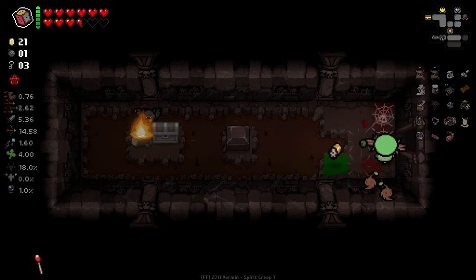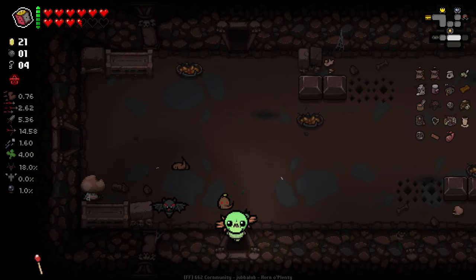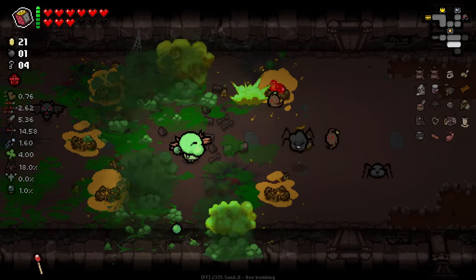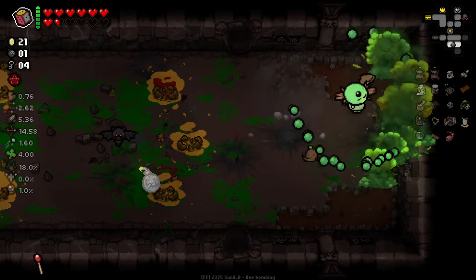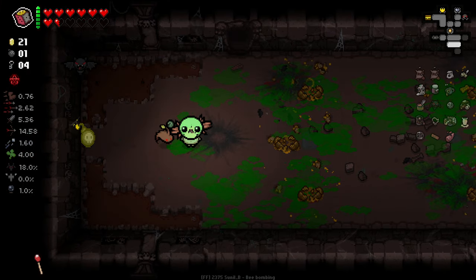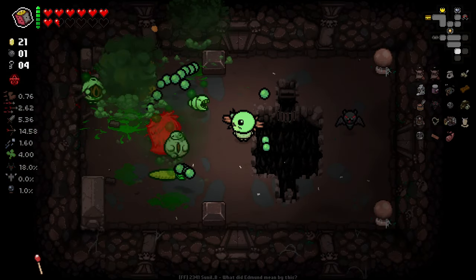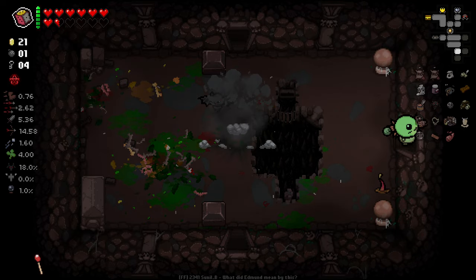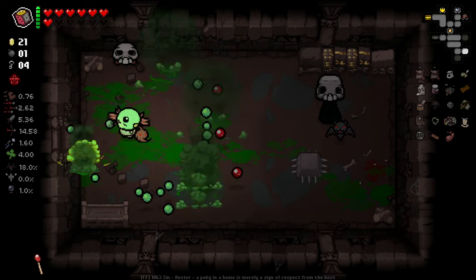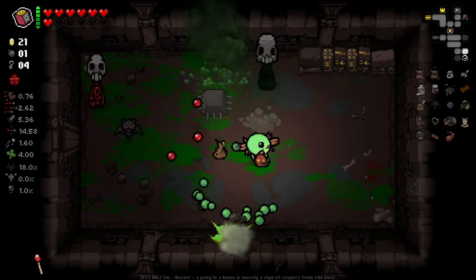How the hell am I meant to do this? That room's evil. Don't actually know how I made it out of it. Where is the secret room? I've blown up every wall everywhere. Should have found it by now, right? Why am I not blowing the top off of this guy?